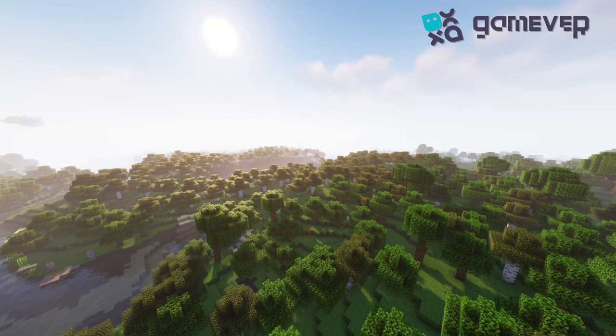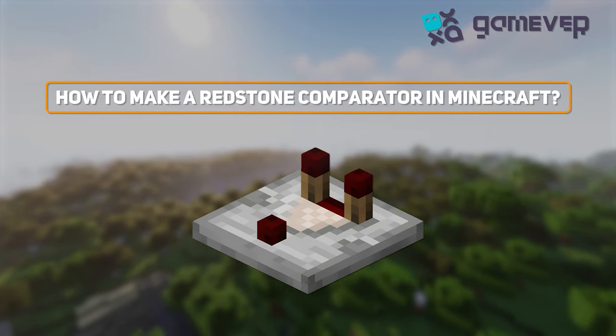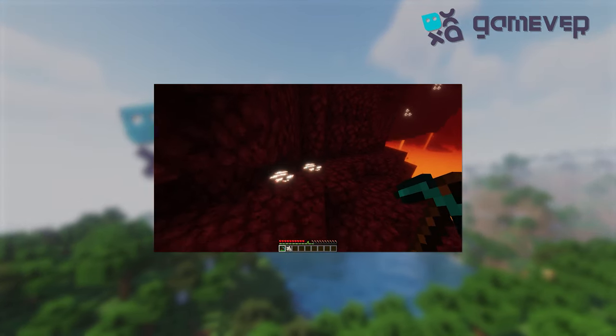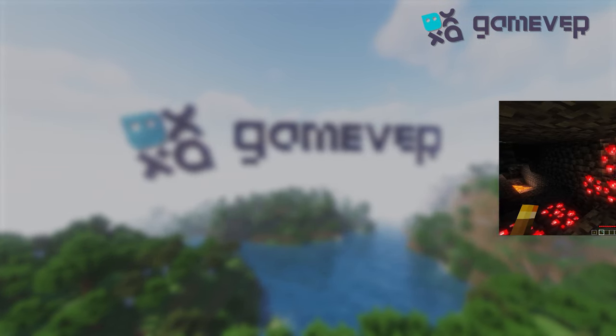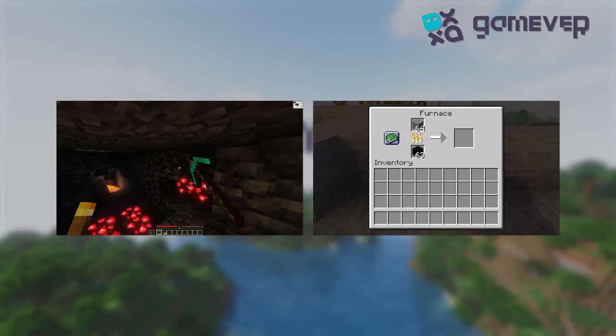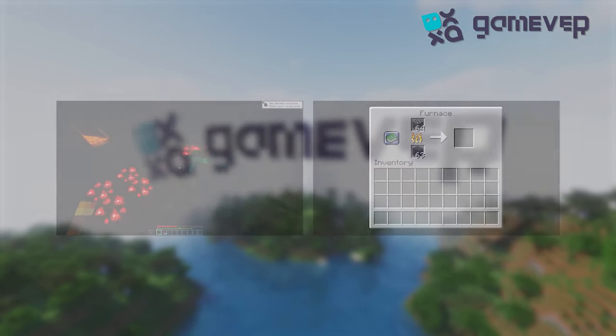Hello Minecraft engineers, Gamever is here! Today we're crafting a vital redstone component: the redstone comparator. Let's power up first. You'll need nether quartz, found in the Nether — mine it with any pickaxe. Next, gather some redstone dust and stones. You can get redstone dust from mining redstone ore, and stone by smelting cobblestone.